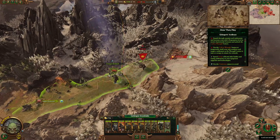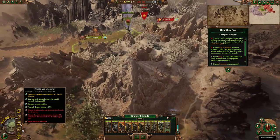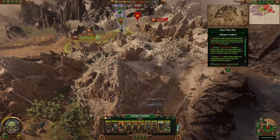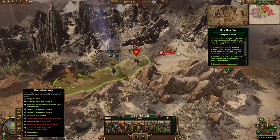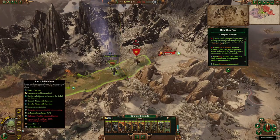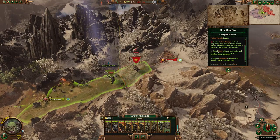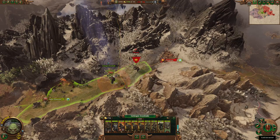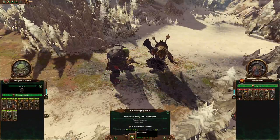The stances on Grimgor's army are really important. You can use the Underway stance, which lets you jump over mountains in some cases. You also have the Raiding Camp stance, which is basically an in-camp stance — it's really good because it allows you to get solid replenishment even when you're in other areas, and early on the Greenskins really struggle with replenishment.